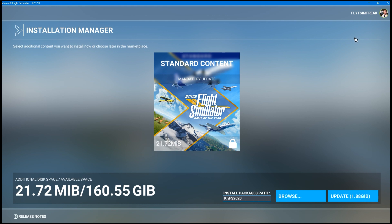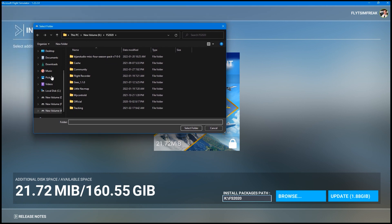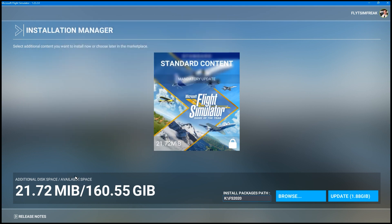Here we are — the installation manager is showing that we have an update that's 1.88 gigabytes. Before you click the update button, it's very important to check where it says 'Install packages path' and make sure that line is pointing to your simulator folder. If it's not showing the correct path, change it — if the update installs somewhere else, the sim won't know where it's installed and your content will be missing. To change it, just click on the line, it'll open a menu and you can navigate to your folder.